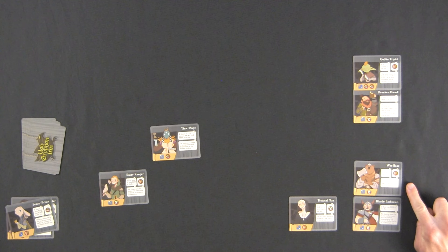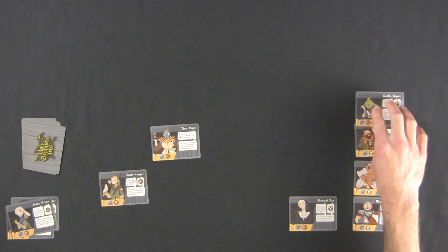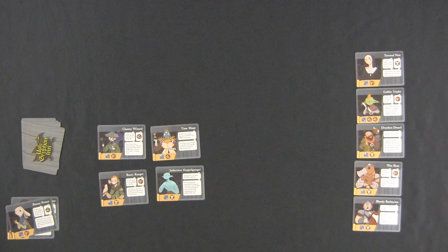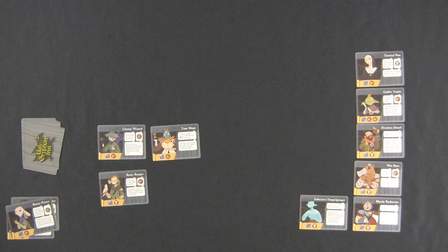It just says they leave. Continue down - if there's no food at the inn, there still is food. If there's no beer at the bar, there's still beer. We'll slide these and move the Teetotal Nun up. Now bar phase - draw back up to four: Clumsy Wizard and Indecisive Doppelganger. The Doppelgangers are really tricky - I try not to place it. We have noise, smell, fighting, fighting - nobody's irked. Let's go for it with the Doppelganger. If there are four or more food at the inn - one, two, three, four - that wasn't very smart.